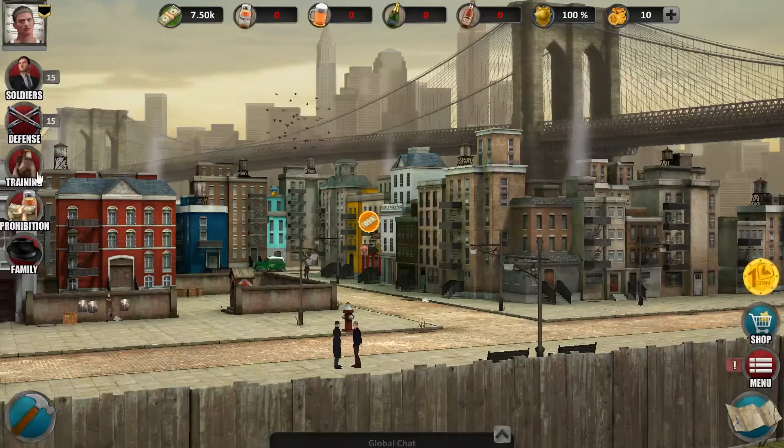You can also train your units. Therefore, you need to build a boxing gym in your district. You can enter it via this button. In the gym, you can skill your different unit types. Via the money button, you can manage your dirty businesses. And of course, you can found your own family or join other families.